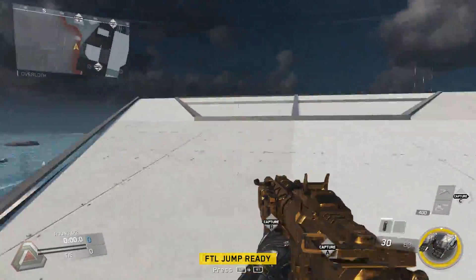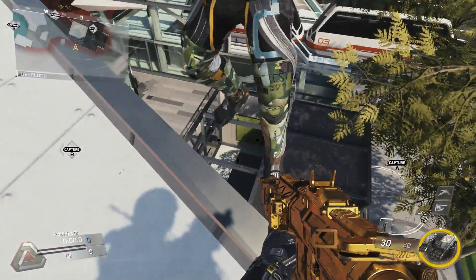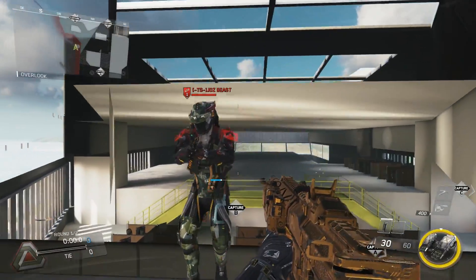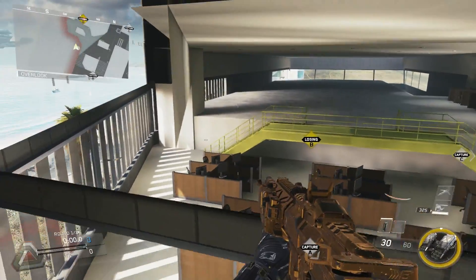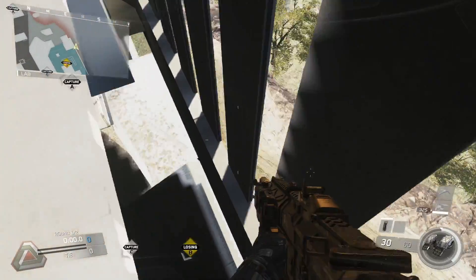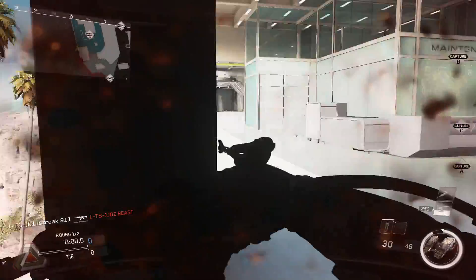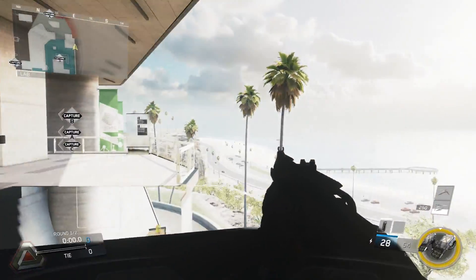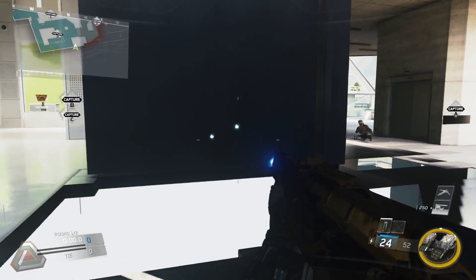The second part that I found allows you to go and explore over there without getting caught. The way you get in there is by dropping down here into the bottom part and into this building. Once you're in here you wait for your FTL jump to reboot — this is for the first part — then you FTL jump through here and then you run down here, jump down here, and already you can see into the B-bomb site. You can shoot them but they can't shoot you at all. If you have an energy weapon of any sort, you cannot shoot through the walls because it just bounces off.